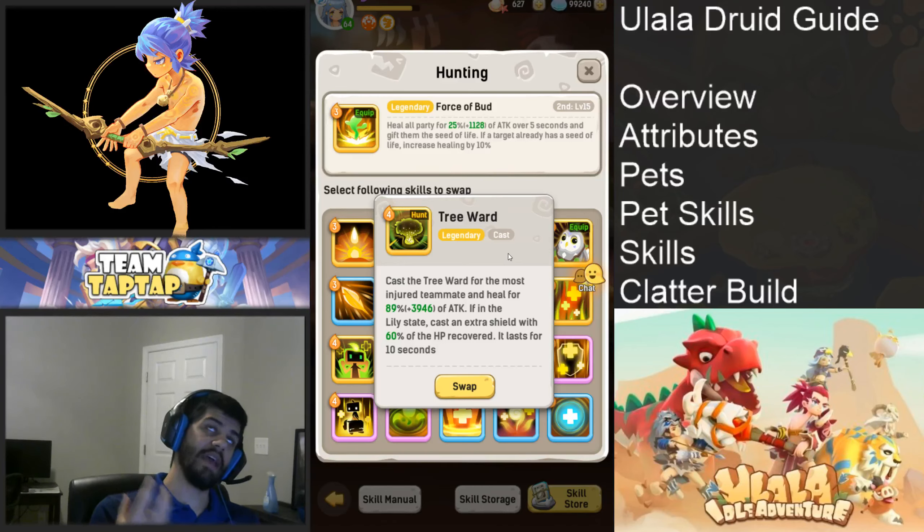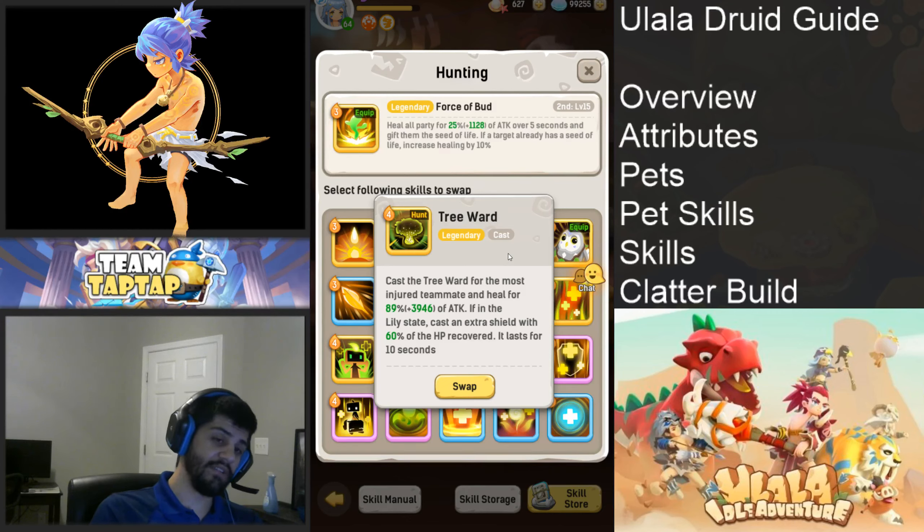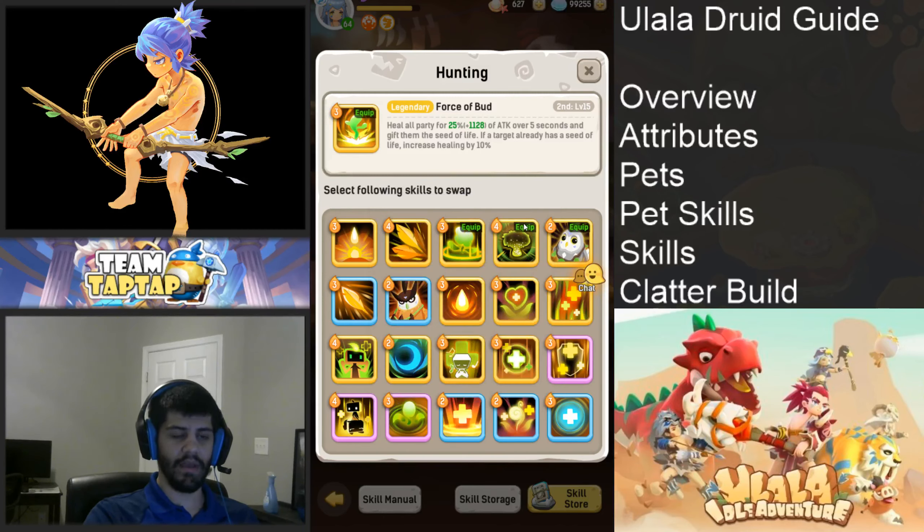Another skill is Tree Ward — almost every druid I've seen runs Tree Ward. The downside is it costs four energy, so it takes a while to get off. A lot of times someone will cast Lily Transform and then Tree Ward right after, and you really haven't healed your tank much for the first 10 to 12 seconds of the battle. But people still run it — it's a 90% heal with the shield, which is really good. It would probably be my first or second legendary.